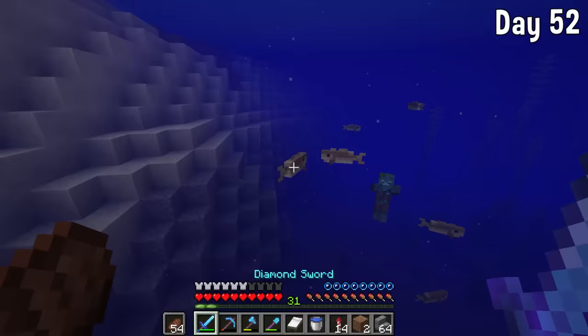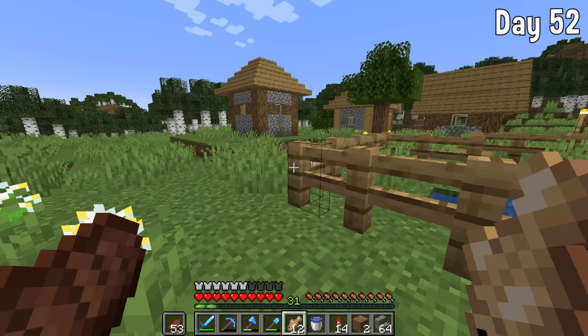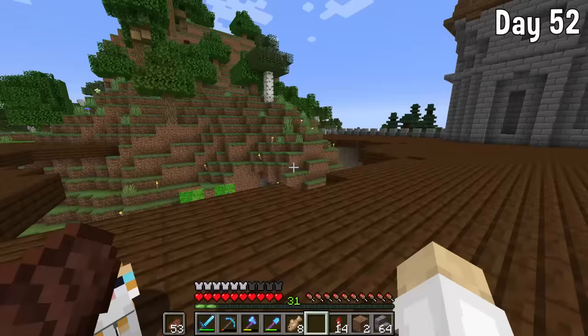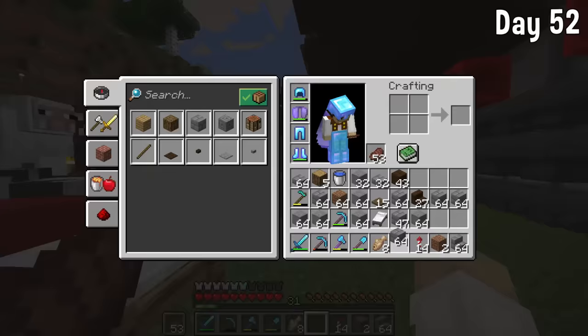I went and killed some fish and then tamed a cat — I like animals and this cat was very cute. I'd seen it since the start. Unfortunately we had no name tags, but we managed to tame the cat and brought it up onto the deck where it will stay forever as a little mascot.